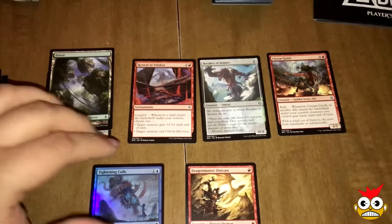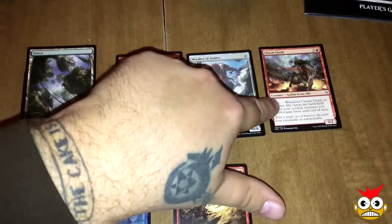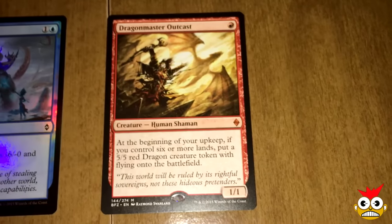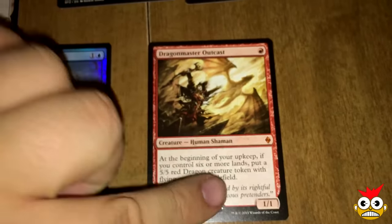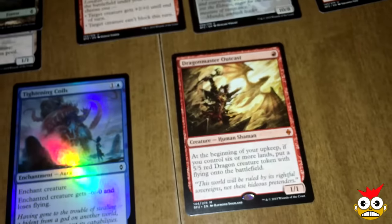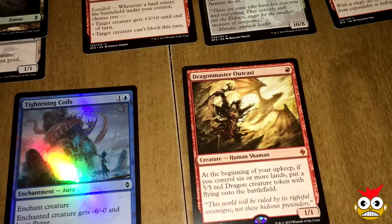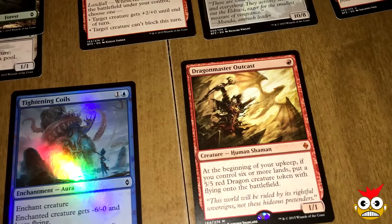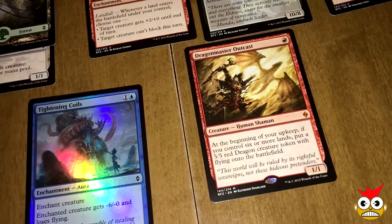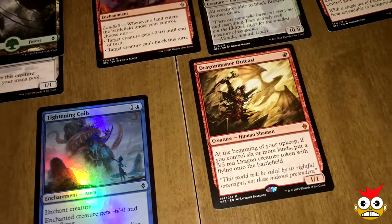All right guys, for our next pack, our uncommons are Retreat to Valakut, Brood Butcher, and Chasm Guide. We also got a foil — Tightening Coils — and another mythic: Dragonmaster Outcast! That may see play in dragon decks. It's a one-drop and if you have six or more lands you put a 5/5 red dragon token with flying onto the battlefield. It may get play; I think it's a good card. Let's get to our last pack and hopefully we get an expedition.